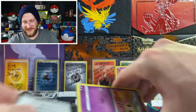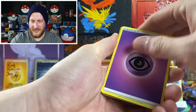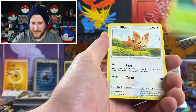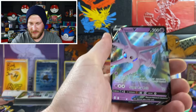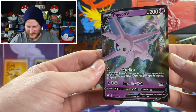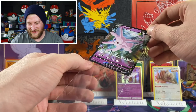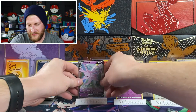We have a psychic energy, Cram-o-matic, Moon and Sun Badge, Toy Catcher, Cutiefly, Pikachu, Applin, Lillipup, Emolga, a Chinchow reverse, and awesome — the Espeon V! I do not believe I have this one yet. Super awesome, really really cool. I feel a little bit better that we got this Espeon V. I don't feel like it was a complete dud box by any means.